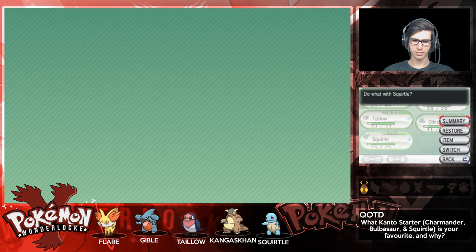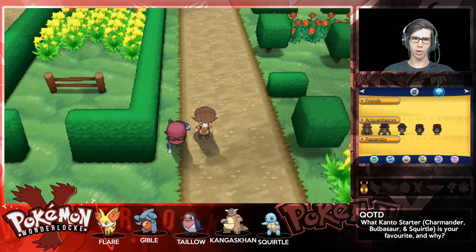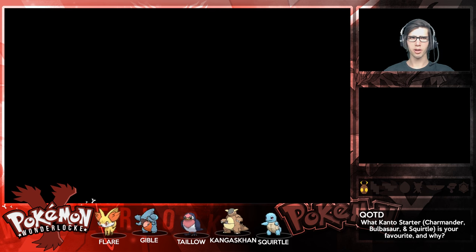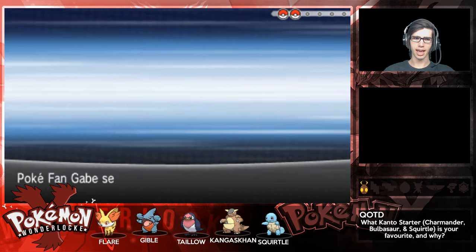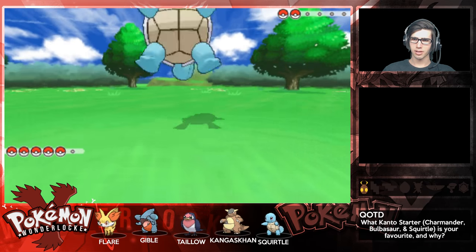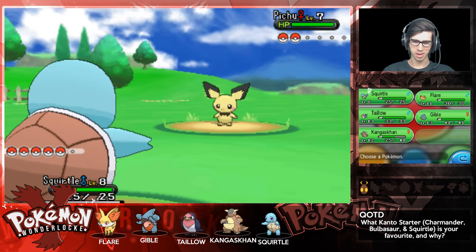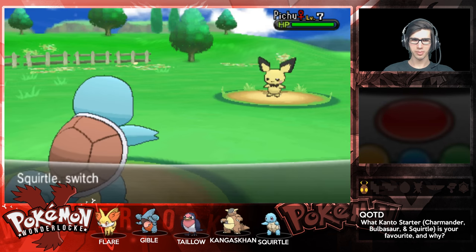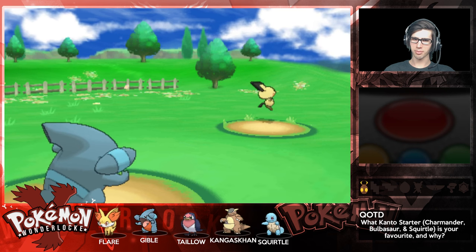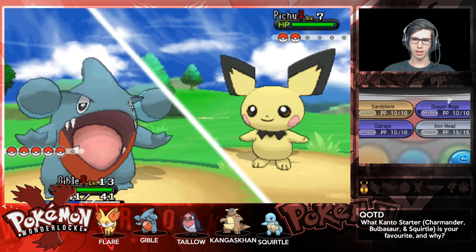Let's get Squirtle up front. Let's go one more trainer - hopefully this guy wants to battle. Fangabe sends out Pichu. Let's hope that this Pichu does not have Thunder Shock. We're pretty early on in the game, so hopefully - no, I'm not risking it, it is not worth it. Go Gible! I wouldn't think Pichu would have Thunder Shock yet. Let's clean up.